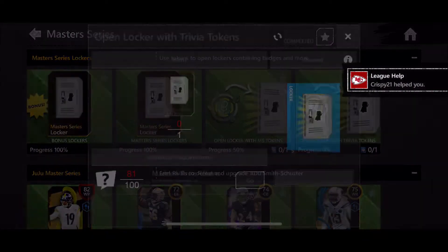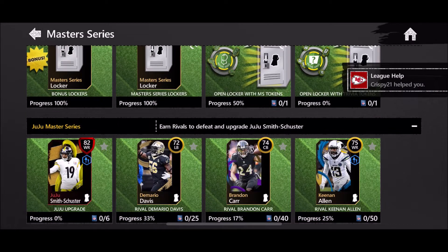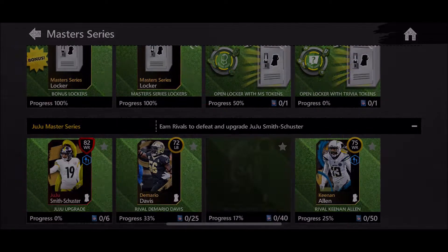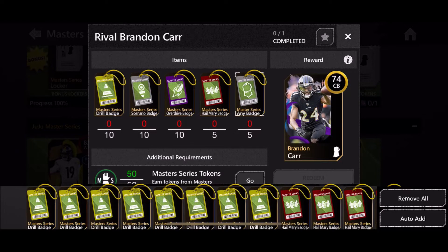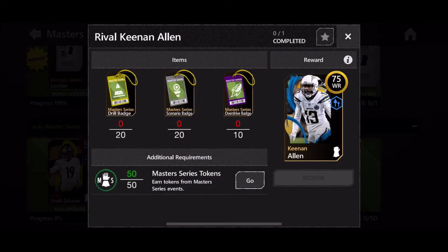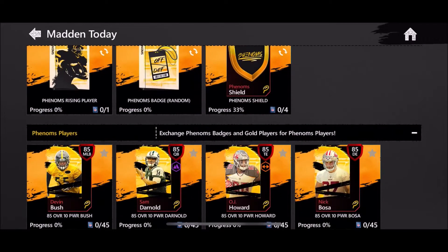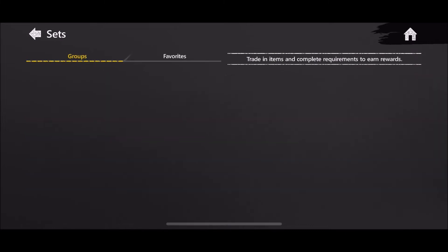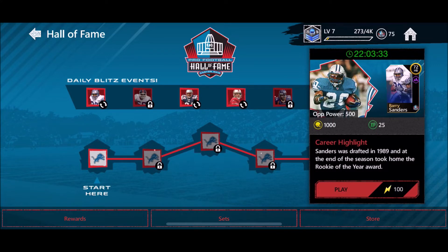Let's see how close we are to any set players. I think we can almost do DeMario Davis but we actually don't have enough scenario badges. For Brandon Carr we're one drill badge away. Keenan Allen will be tough — we don't have enough of any badge type yet. But that's someone I'd like to get next. I need to get rid of some bench players too.